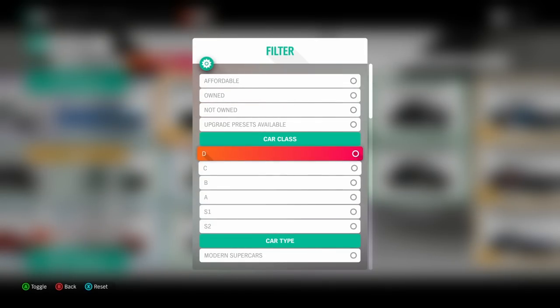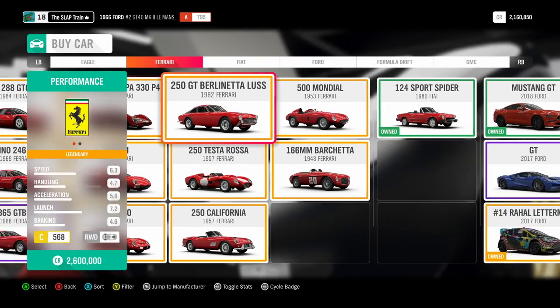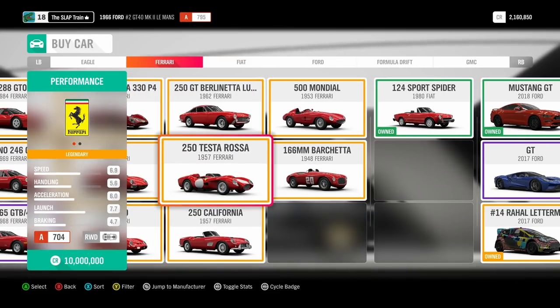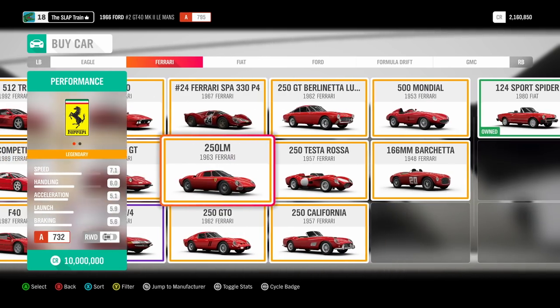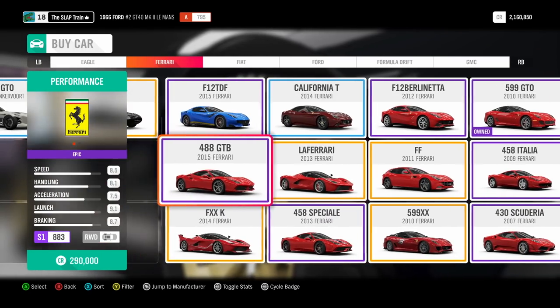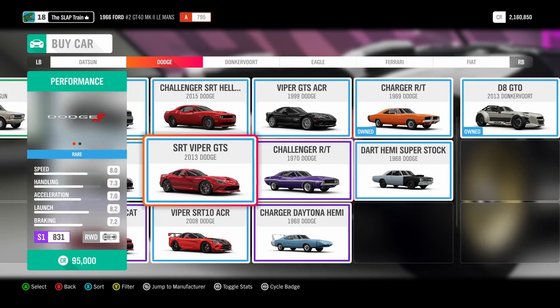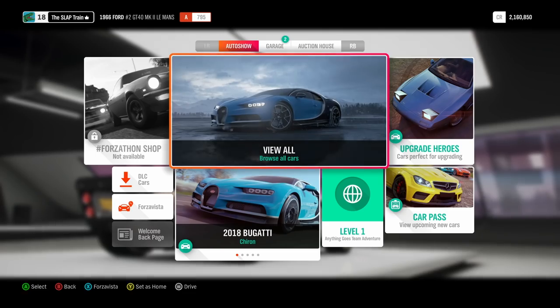Let me filter — yeah okay, there is another one. The 330 P4 is also 10 mil. The Testarossa right there — 10 mil for the GTO. There's a couple 10 millers: the 250 LM — god damn. We got one of the most expensive cars in the game. This is the most expensive car in the game that we just pulled. That's pretty crazy — let's go for our first drive with our 10 million dollar GT40.